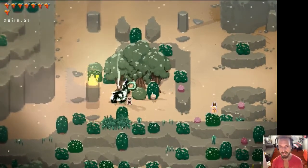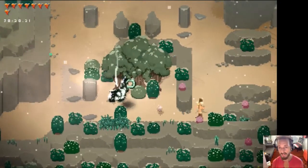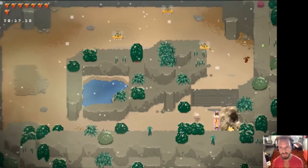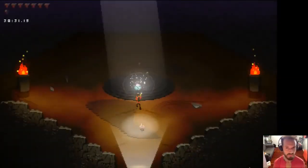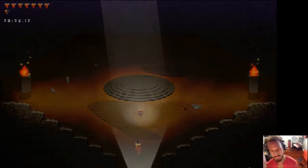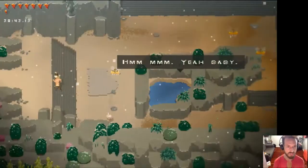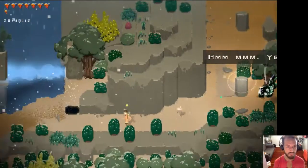That was another hidden cactus container. Here I'm picking up some more diamonds so that later I can buy Fear before finding the final boss. Here is another secret cactus. Any films or books inspire me for this game? Films — totally Star Wars, Guardians of the Galaxy, shows like Firefly.